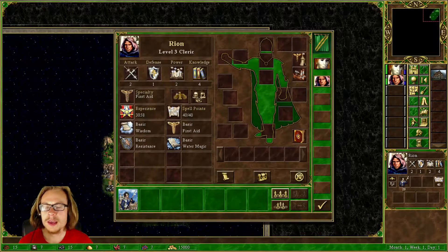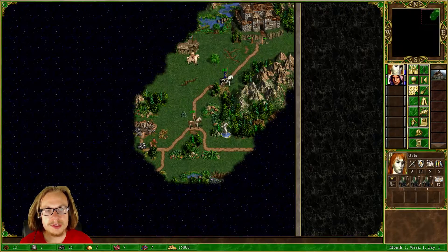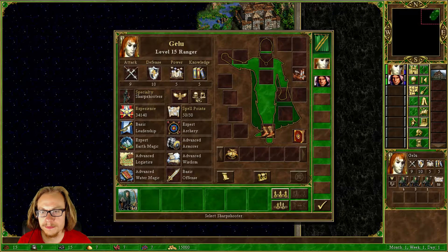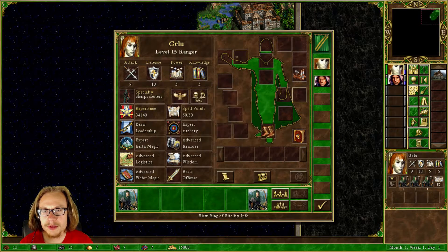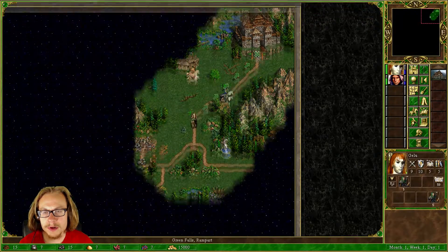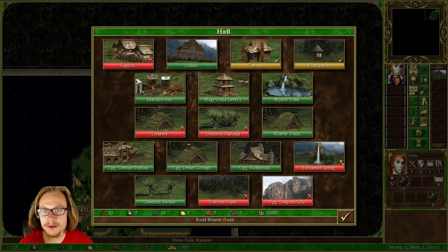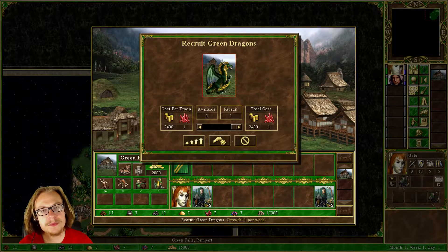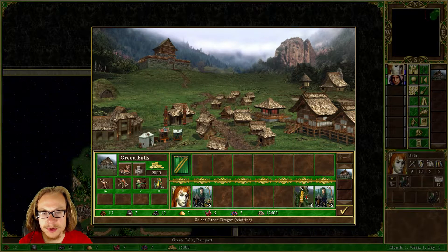We have our secondary hero here with us. We got Gielo starting with a few sharpshooters — always nice to see. I want to make them into two groups. Hey, we got the ring of vitality! I kind of want to go to town first. I already know all these spells. I could train dragons — that's what I was expecting. I think it was a good thing not starting with a dragon.